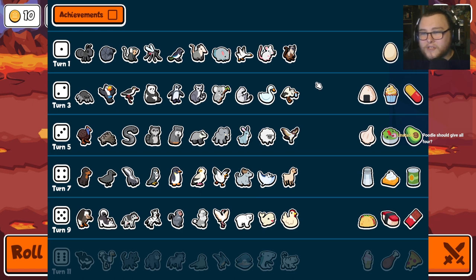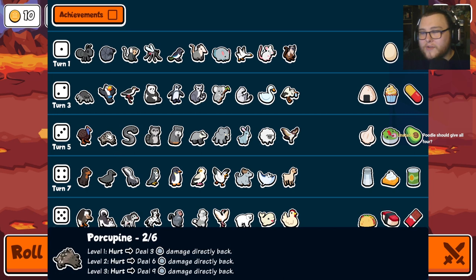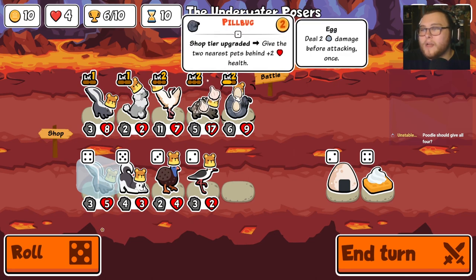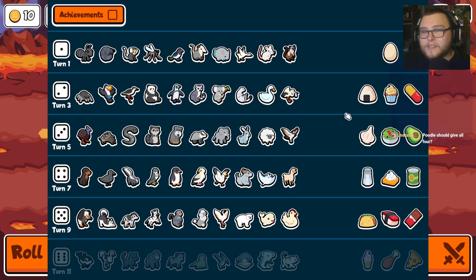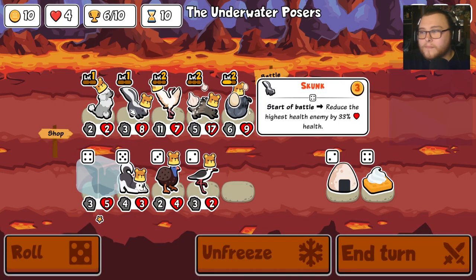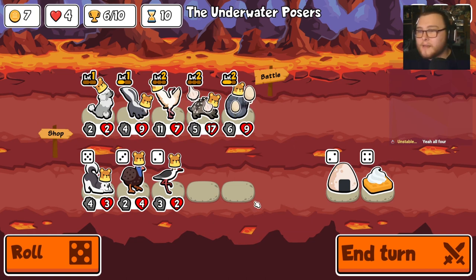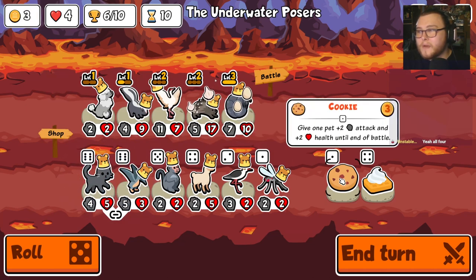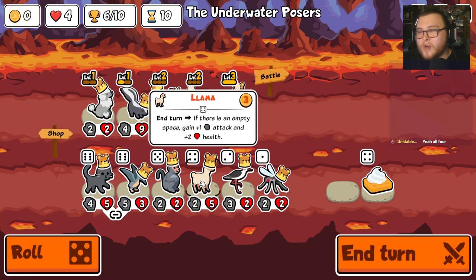Our raccoon is there. Pillbug tier one, raccoon is three, crane and poodle are both five. I think that poodle won't upgrade itself anyways. Skunk is four. I think that was the right call. We don't have any bally abilities. There's the pillbug. Let's just start giving cookies since we're probably not gonna change anything. Now we're just looking for poodles and chocolate.